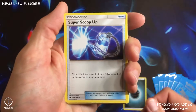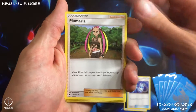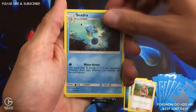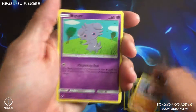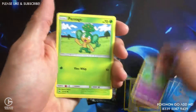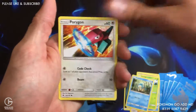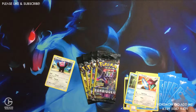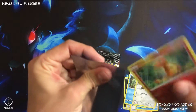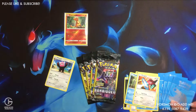Super Scoop Up, Plumeria, Cedra, Salandit, Espurr, Pansage, Panpour, Porygon, and a Charmander over here — that's a nice beware rare. It's a nice Charmander pull.